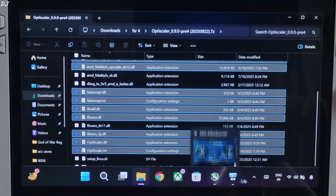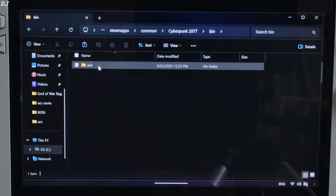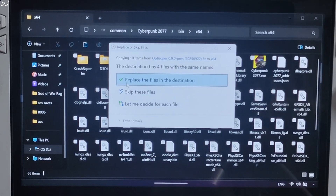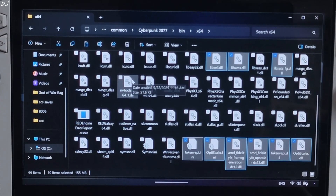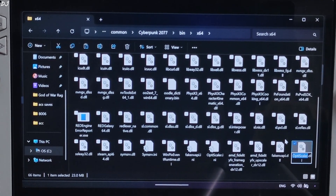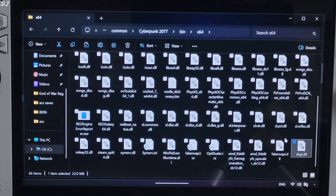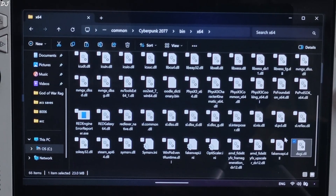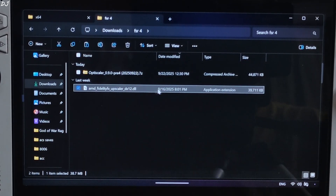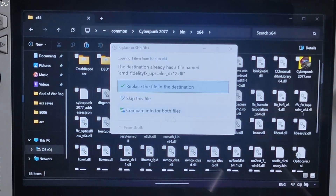Select all of the DX12 versions of FidelityFX files, right-click copy. Open the game's install directory — select the game in your Steam library, right-click, Manage, click on Browse Local Files. Open the bin folder, then the x64 folder, and paste everything here. Replace the existing files and wait for the process to complete. Now rename the OptiScaler.dll file to dxgi.dll. If you are using any other mod with the file name dxgi.dll, you can use a different file name for OptiScaler mod, like d3d12 or winmm. Now install the int8 version of FSR4 upscaler — copy the AMD FidelityFX Upscaler DX12 DLL file downloaded from Reddit into the game's x64 folder and replace the existing file.